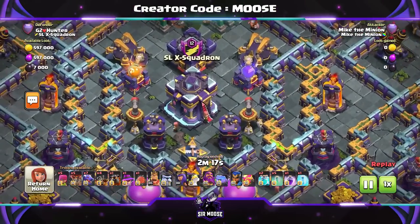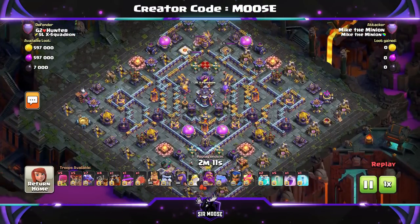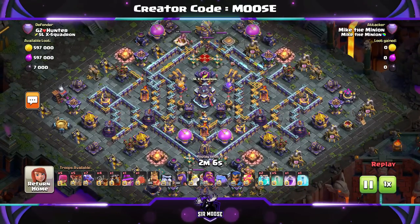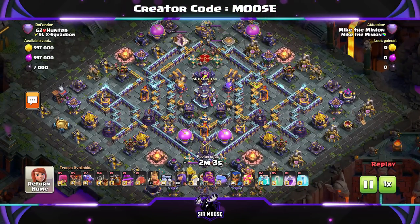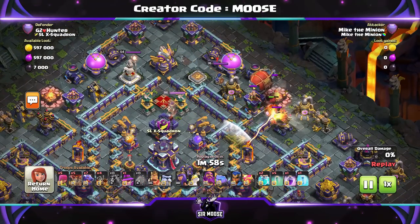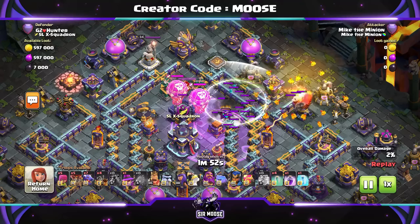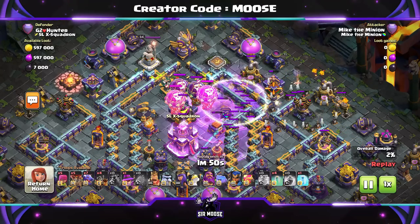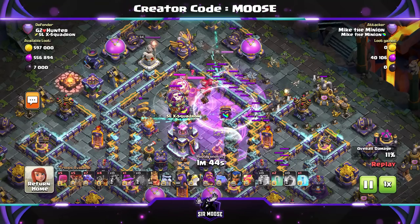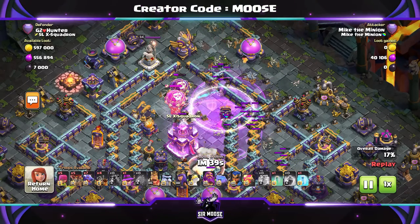We're going to be sending in the battle blimp with the super archers. You've got the lava hound to help out, or you can send in the battle blimp through the grand warden's ability. Have a look which way the air sweepers are pointing - that's important, they're both pointing at 12 o'clock. So we're going to send in the battle blimp on the right hand side. Lava hound first, then send in the battle blimp and look for a safe spot. Put down an invisibility spell first, unpack the battle blimp into the centre of it, then use your clone spells, a rage spell and back to your invisibility spells.